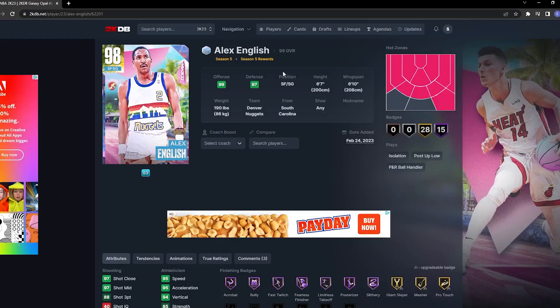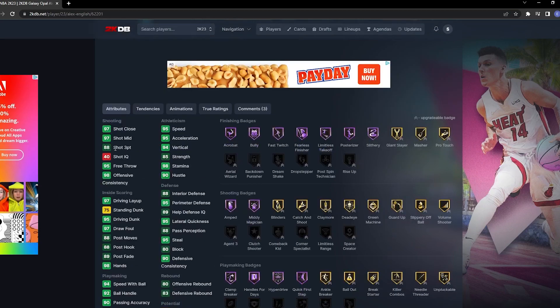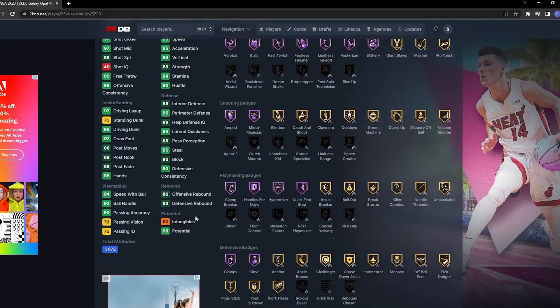Taking a look at his stats, he definitely will be worth the grind. He has 28 gold badges and 15 Hall of Fame badges — pretty good — 9 on offense, 97 defense, 6'7" with a 6'10" wing span. He can play small forward or shooting guard, 88 three-point rating, which is decent. You can put some shoes on him, maybe get a coach, driving dunk 95, driving layup 97.